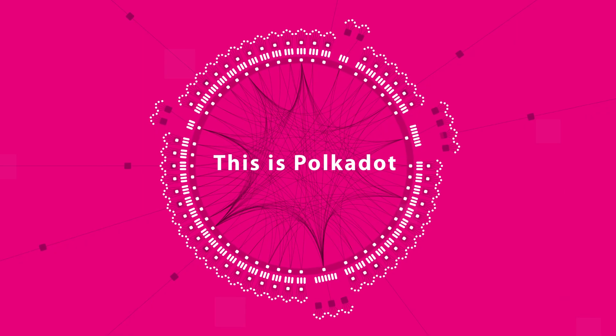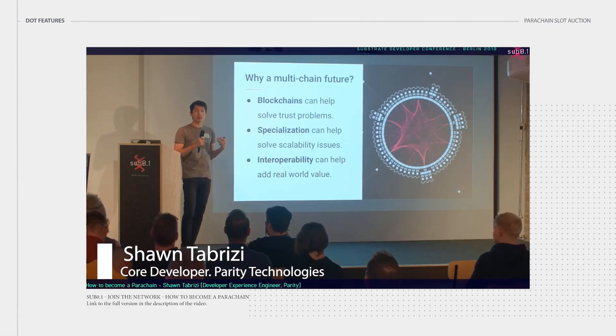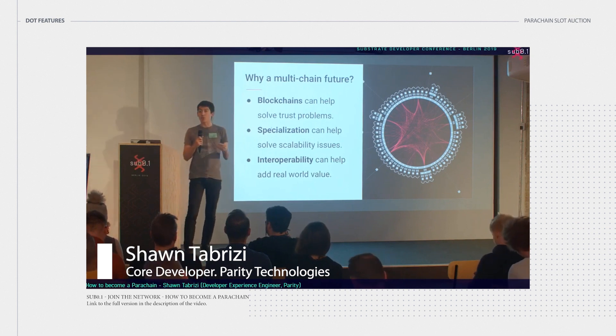Parachain slots are limited and will be auctioned off in a permissionless way, one by one, so that there's only a single parachain auction occurring at any given time. Every network connected to Polkadot as a parachain will have some specialization and customization to deliver the best things like scalability, smart contracts, bridges, and services. A blockchain that tries to do everything doesn't quite do anything the best, and as a result of trying to do everything, it's just not as performant.